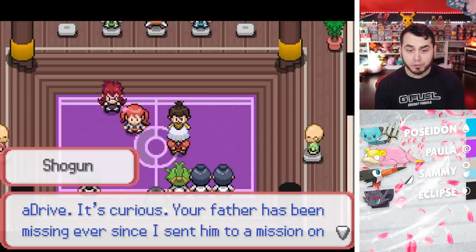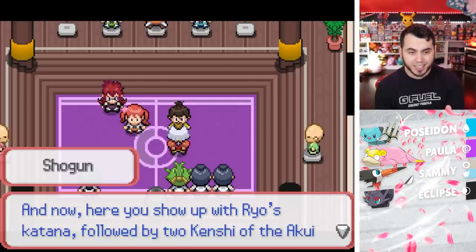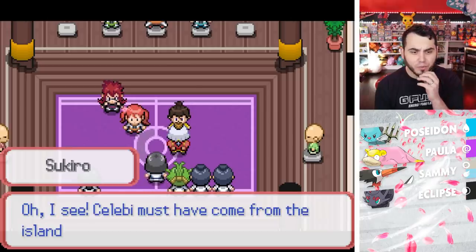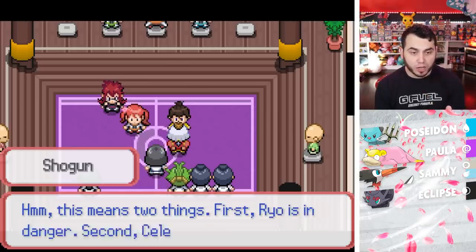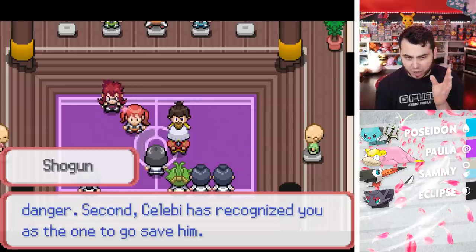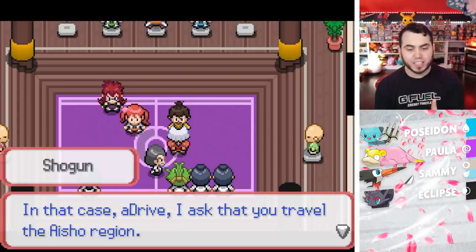'And now here you show up with Ryu's Katana, followed by two Kenshi of the Akui Clan. Didn't you mention something about Celebi too? Oh, I see — Celebi must have come from the island to give you the Katana. This means two things: first, Ryo is in danger; second, Celebi has recognized you as the one to go save him.' 'ADrive, your father has been missing — I am aware your pupils have yet to be trained. In that case, ADrive, I ask that you travel the Ice Shell region.'